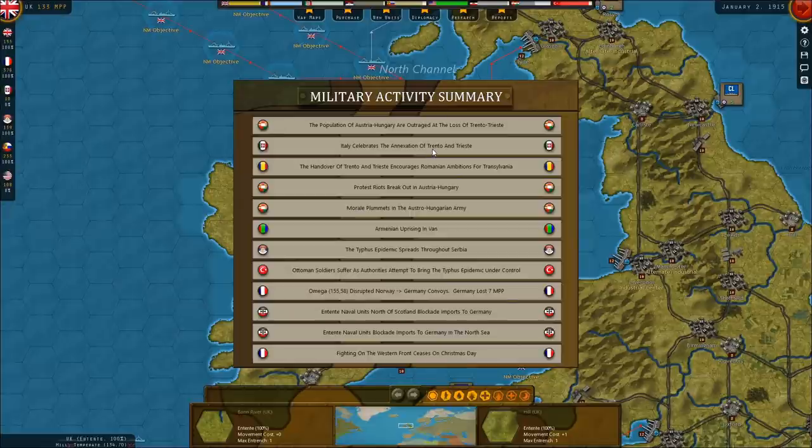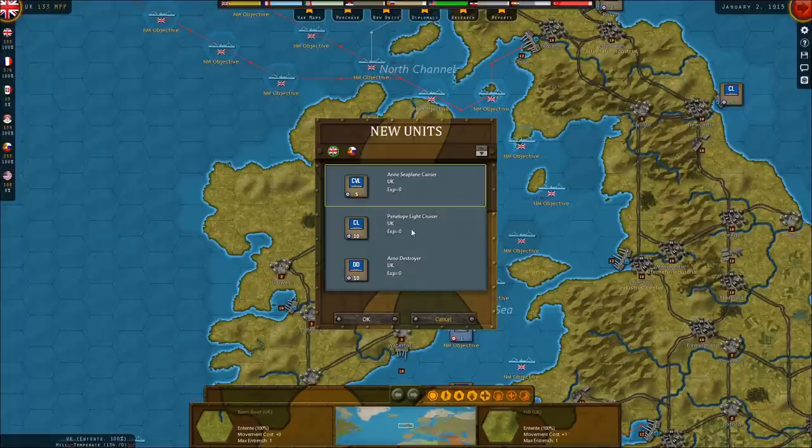The Romanians are encouraged by this. Austria-Hungary is in bad shape. I'm going to have to go back and look at that whole list because that was really important. A seaplane carrier, which is really important right now, and a destroyer — these are exactly what I was hoping to get.